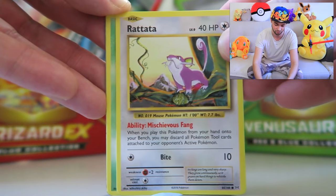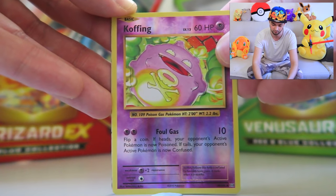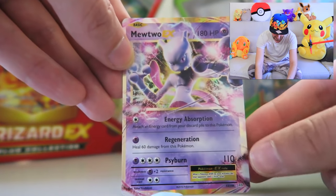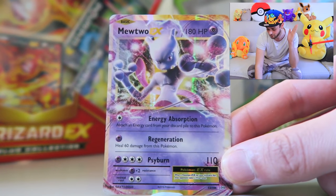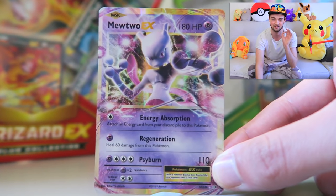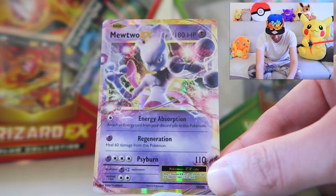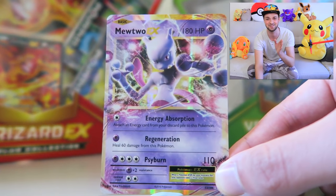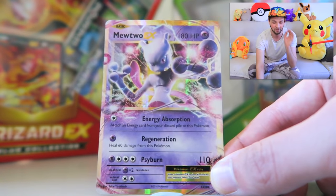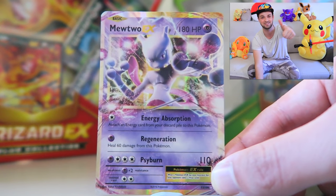So we've got Charmander, Rattata, maybe a top Raticate, a Caterpie with only 40 HP — not very good at all. Then a Reverse Holo Koffing. No way! Are you serious right now? Our first pack, our first freaking Pokemon Evolution pack, and we pull Mewtwo EX! These are the special brand new cards I was talking about — 180 HP, 110 Psybeam damage. Look how cool he is. I do not believe it. We could not ask for a better start to the video.